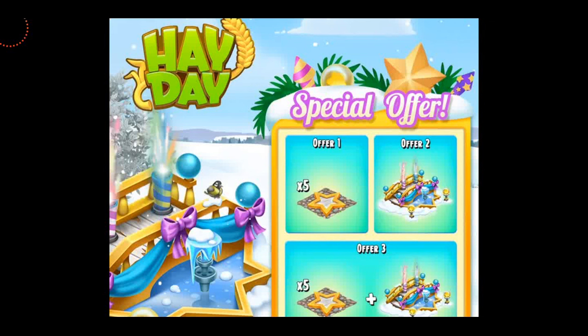Hey farmers, welcome back to another Hay Day video! In this video we're going to be talking about the first no-diamond deco packs for 2022, which is the New Year special decorations. There are three offers as normal: offer number one, offer number two, and offer number three, which has both of the decorations. Let's get into the game and talk about these decorations in more detail.